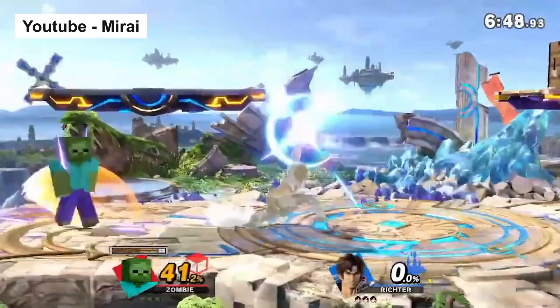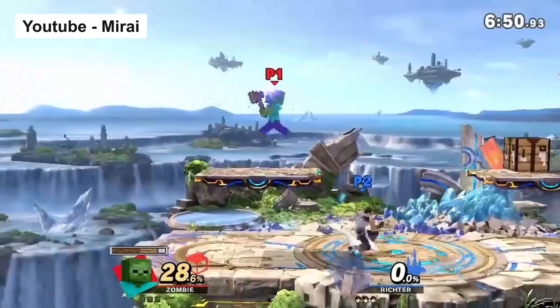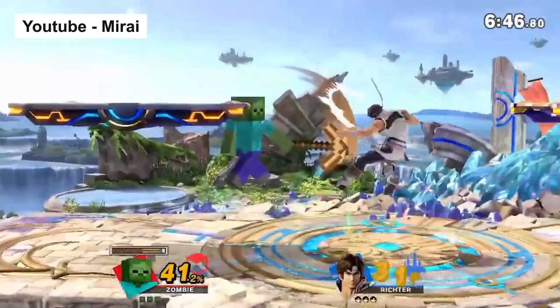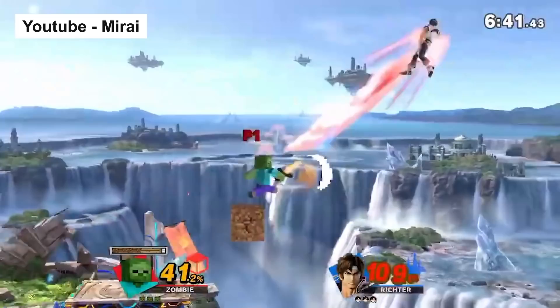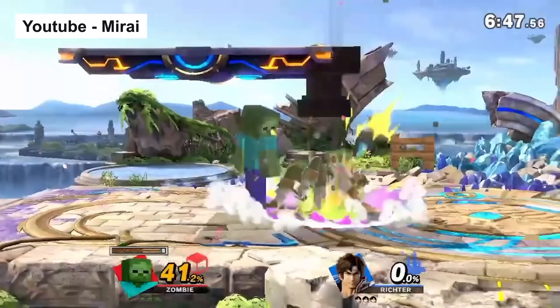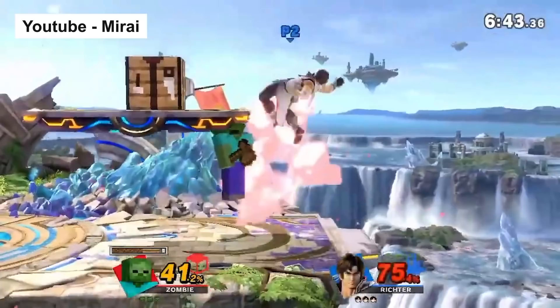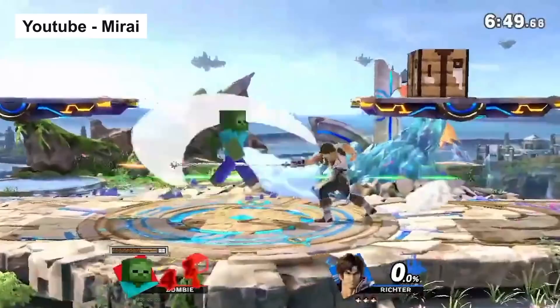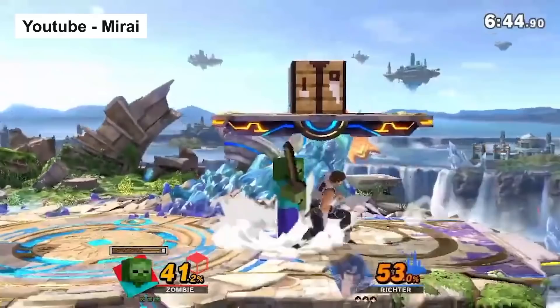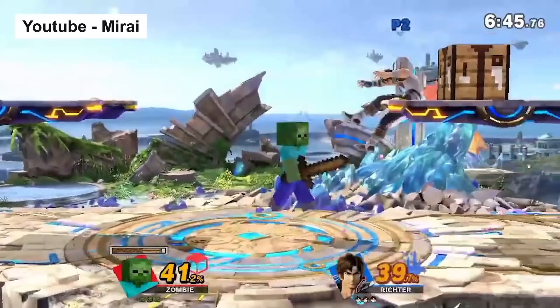Here we got a Steve combo — the jab, jab, fair. Look at that, 109 percent. Doesn't get the KO, but that is a lot of damage. We potentially could have seen a route where he ended up with an up smash and did get a KO. This is being done with wood — just laying out there. Steve's have gotten these really great combo routes, timing these fairs and the jabs, which are actually true combo strings. Yes, you can use SDI to kind of move around and make things harder, but Steve's are getting down these really crazy combo routes. Welcome to offline — get hit with 100 or die off a grab. That's insane.